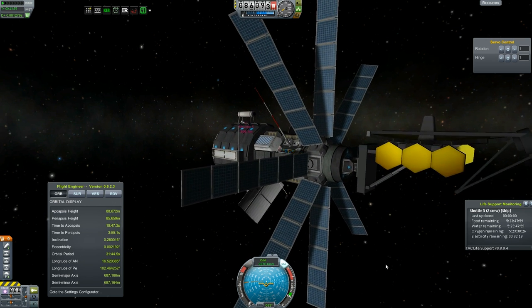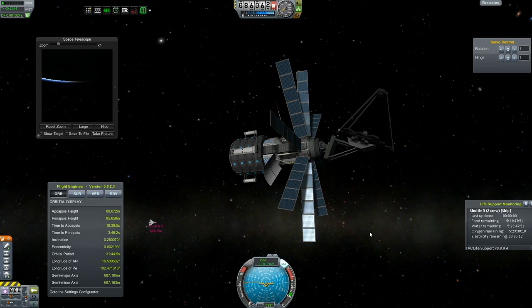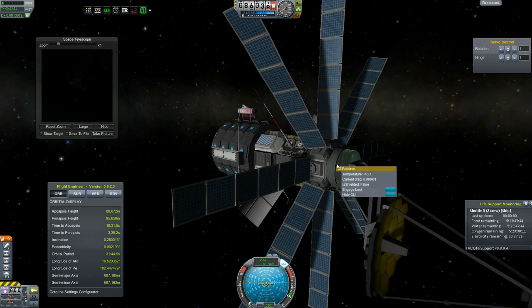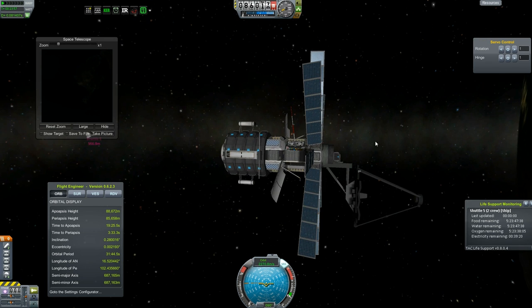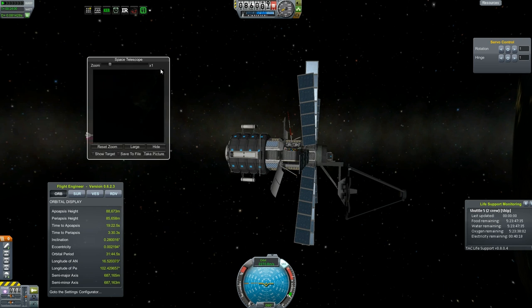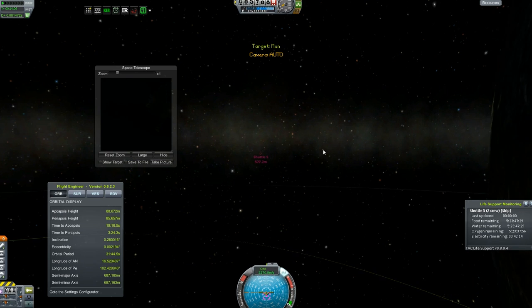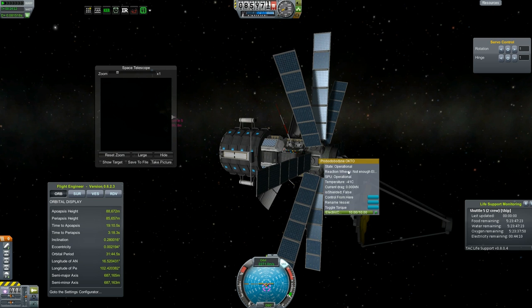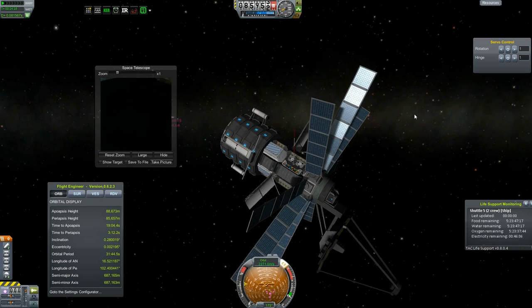So we're going to go ahead and open our camera. This is the satellite that I was telling you guys I was going to design last time. Let's go ahead and point this thing where I want it. I'm using the Rotatron here from Infernal Robotics, and I've mapped all of these keys to my keyboard. Telescope's open. We are going to go ahead and point this telescope at the moon for now. We're going to do this by hand. I'm going to control from here, because I think the other probe is actually backwards.